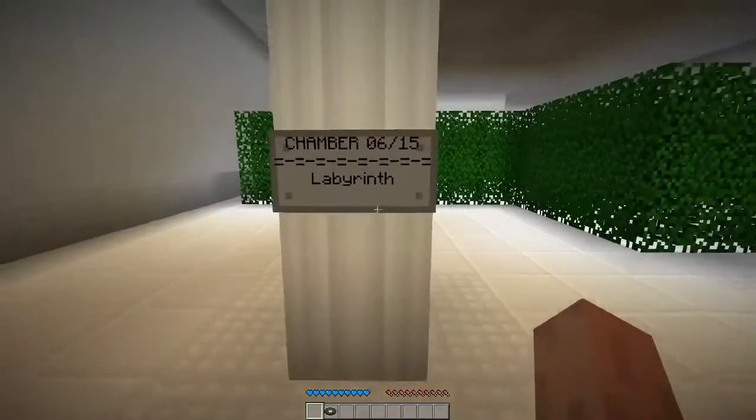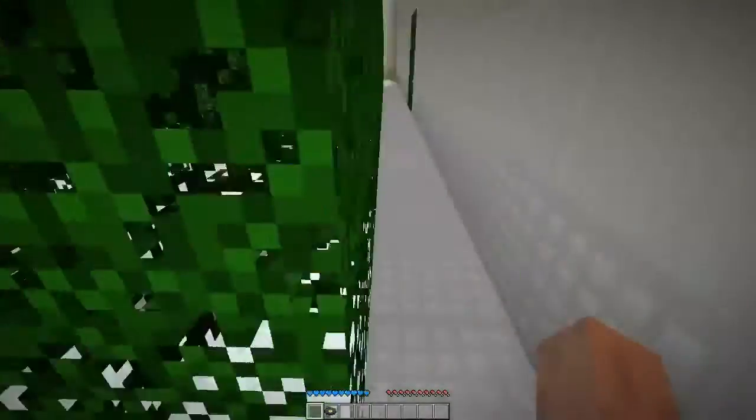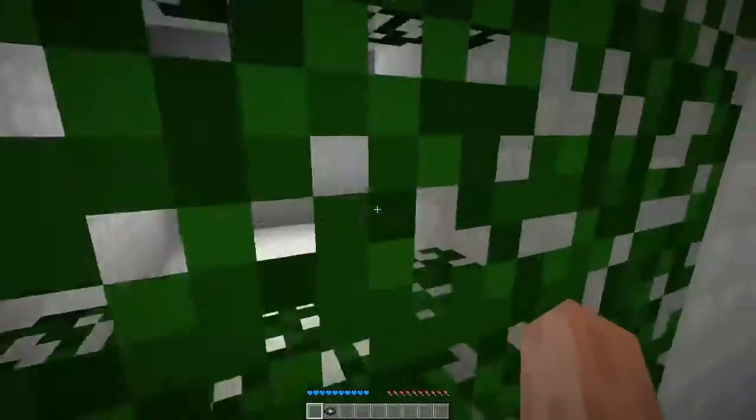Jake Kitacho, right? Chapter 615: Labyrinth. All right, so I'm bad at mazes. You'll expect not a lot from this.